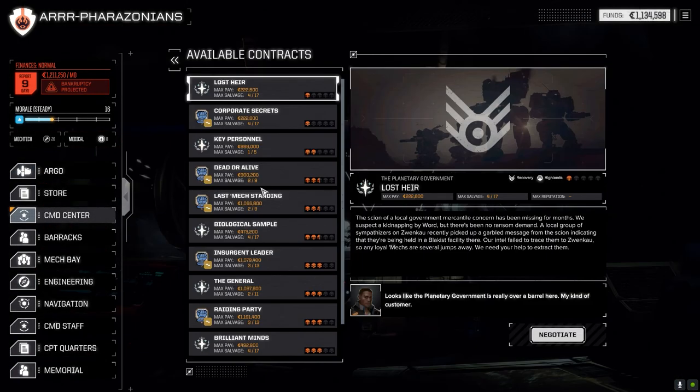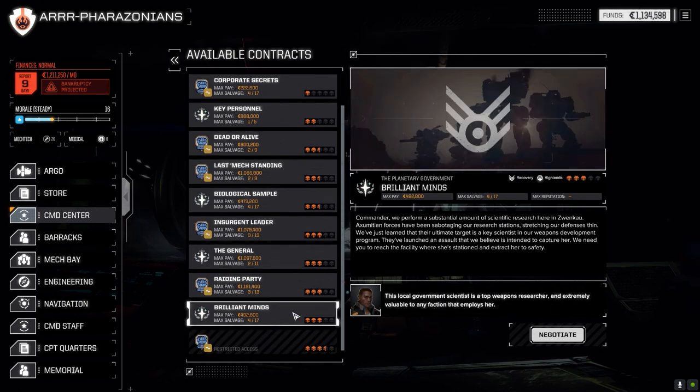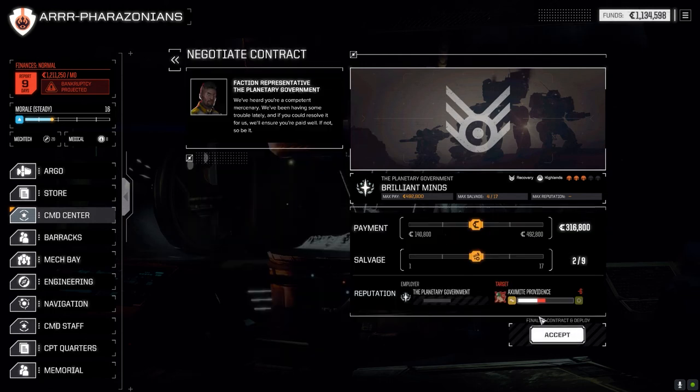Going to the command center - let's try Brilliant Minds. It's a recovery mission, three skull. We'll be up against some good competition. It's a good salvage rate and it's not against the clan - it's Oxumation forces. So we're going to go after these guys. I'll negotiate, go full salvage, and accept.